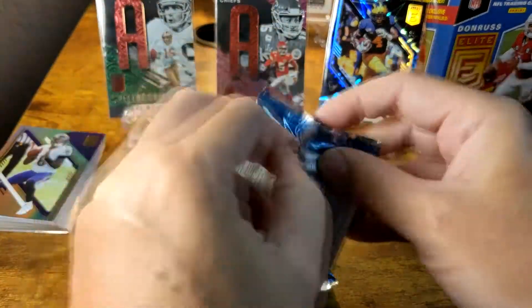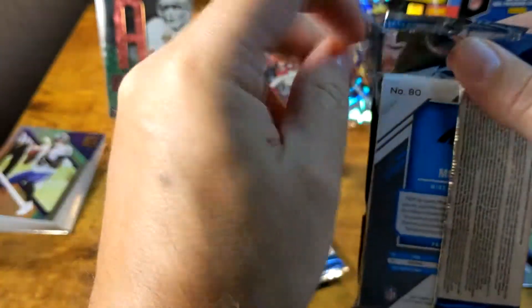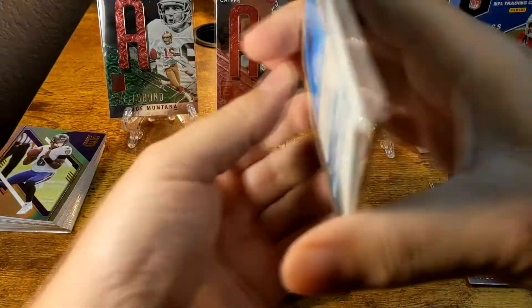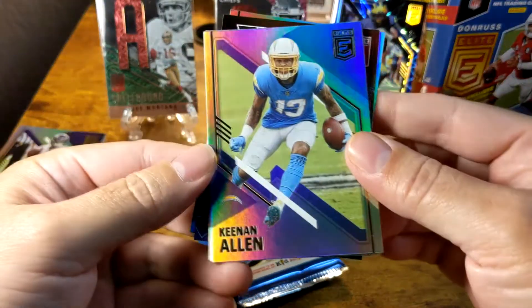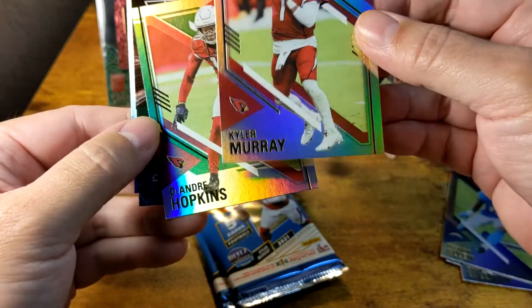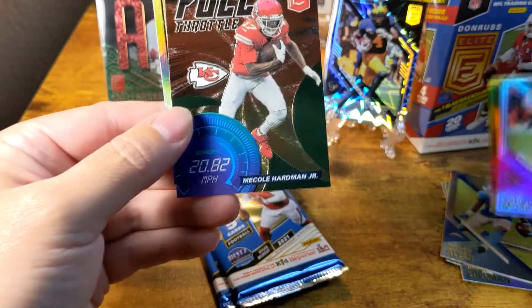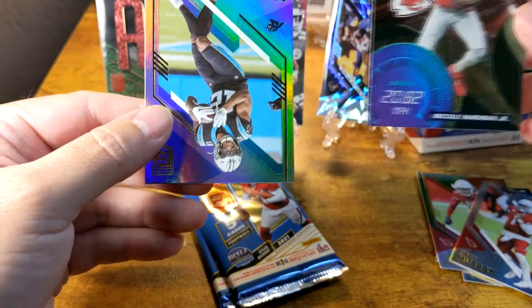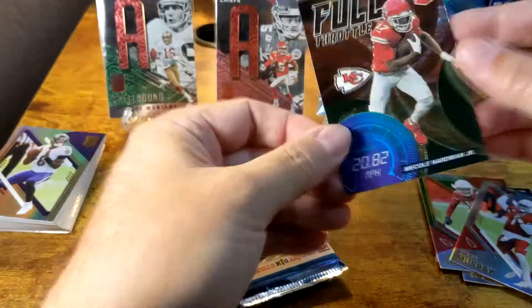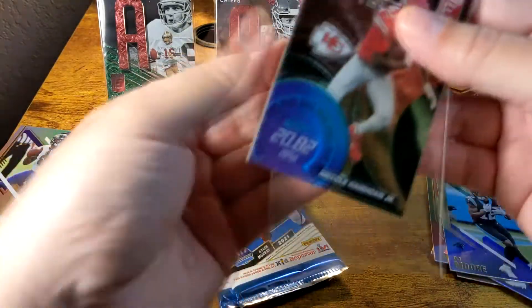Let's hurry through the rest of these. Also in this pack: Keenan Allen, Kyler Murray, DeAndre Hopkins — looks like an Arizona-themed pack. Then we got a Full Throttle insert and a DJ Moore, plus a Full Throttle Mecole Hardman for Kansas City. That's a neat card — I'll go ahead and sleeve that one up.